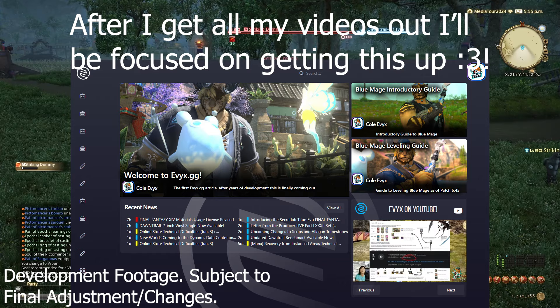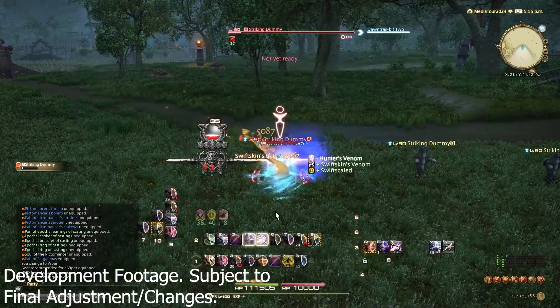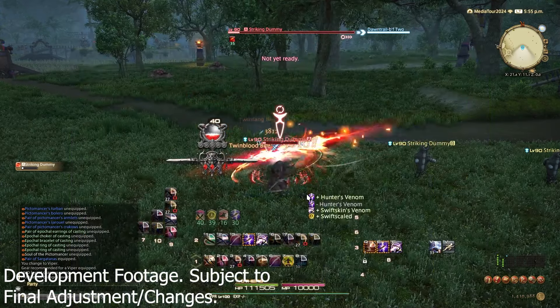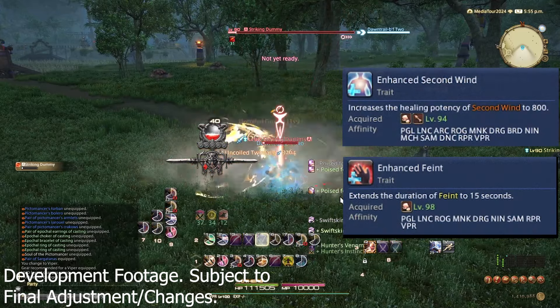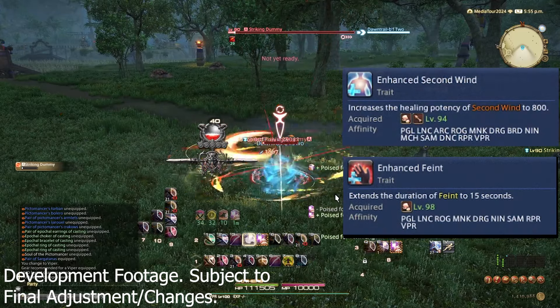First up, let's talk about general melee DPS role changes. The first major thing is that Second Wind is now going to heal you for 800 potency, and your damage mitigation button Feint is going to be upgraded to last for 15 seconds.